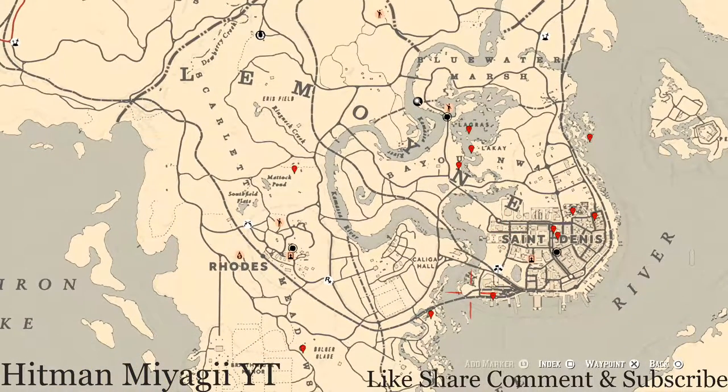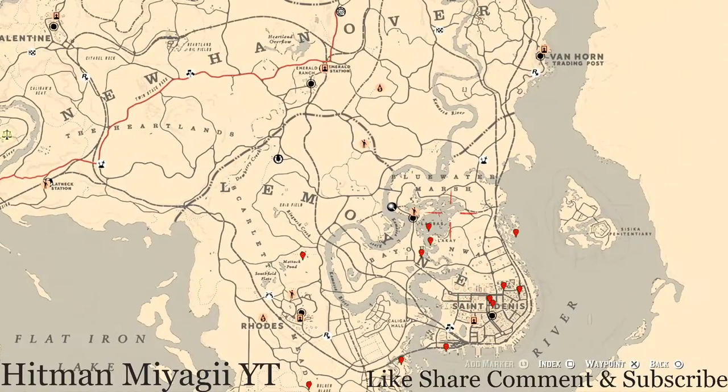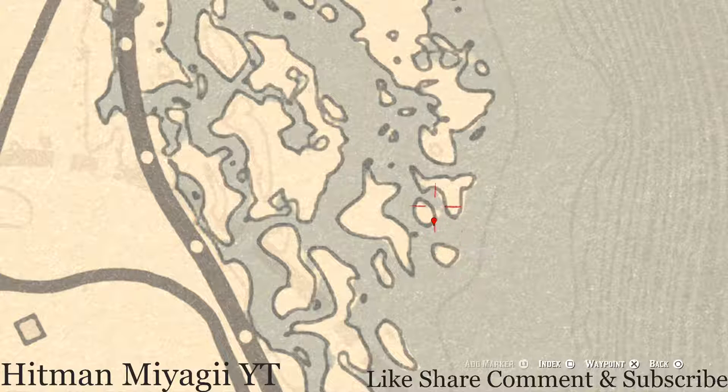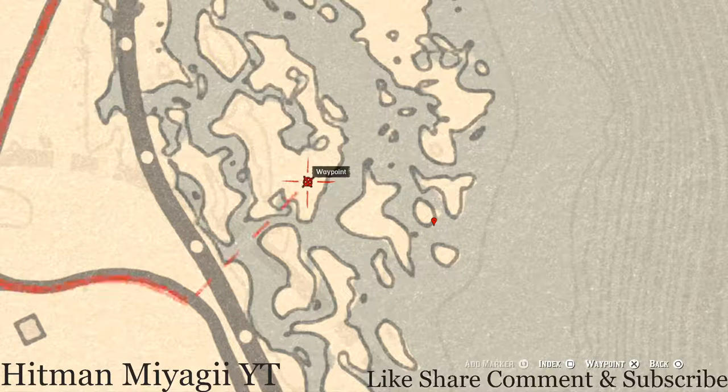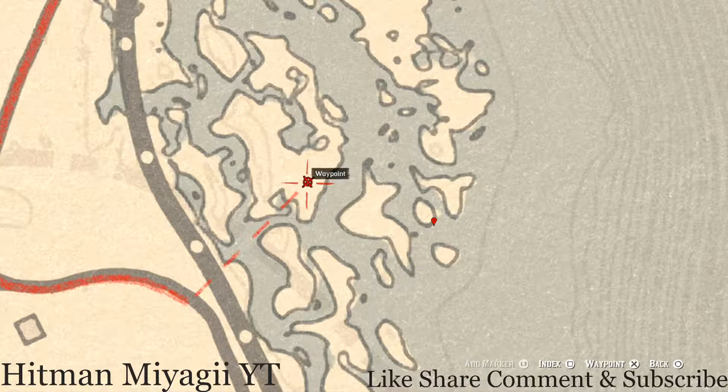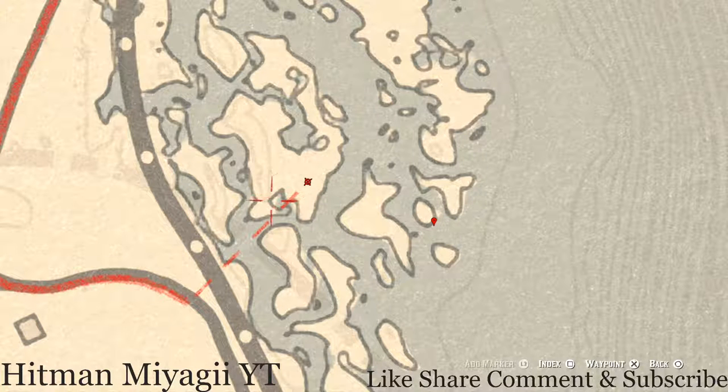Starting here in the Lemoyne area — come over with your metal detector into this very shallow water and you will dig up a random fossil. I cannot tell you what fossil it is because it is randomized. If you come here between 10 PM and 5 AM in-game time, you will also see a blood flower right at this waypoint location — so grab that as well.